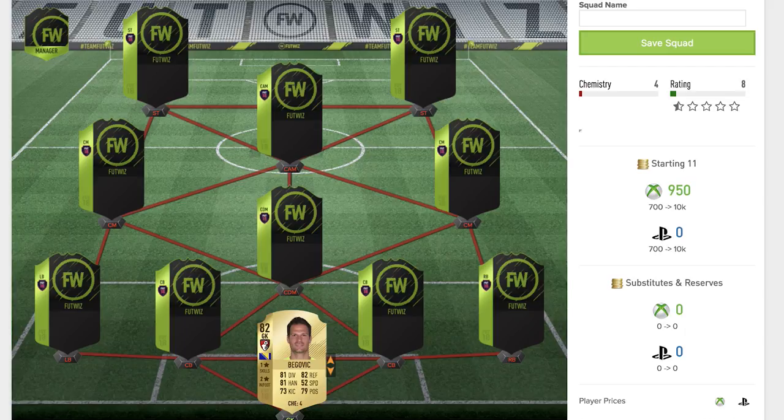The first player into the team is the goalkeeper Asmir Begovic of Bournemouth. I thought he was still at Chelsea — my mistake, he's actually now at Bournemouth. Begovic is an 82-rated rare gold goalkeeper card. He's pretty good looking at his stats — 81 diving, 82 reflexes, 81 handling are his key stats, along with 79 positioning. Overall a decent card, but definitely not the best one in the team.